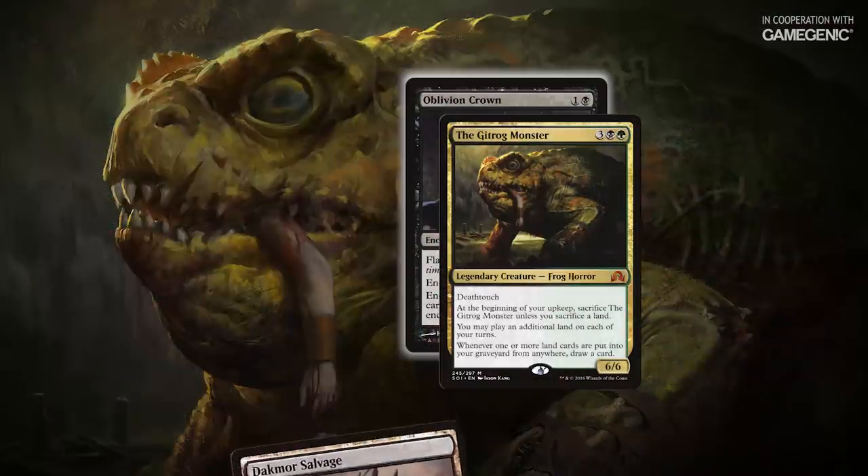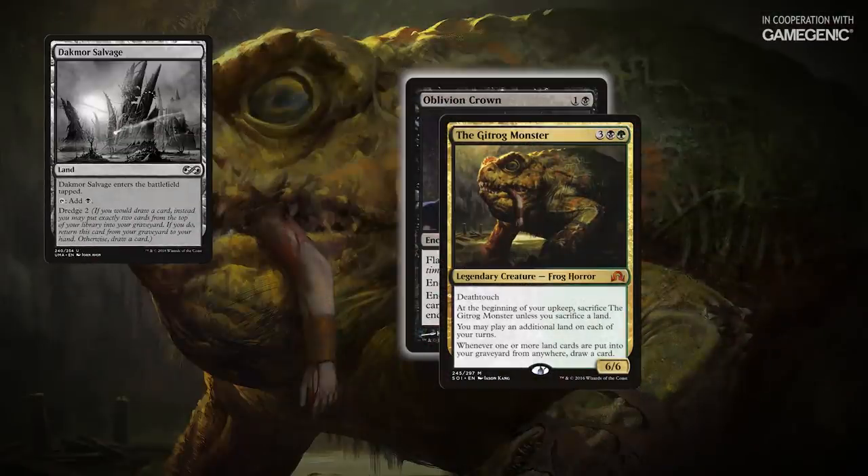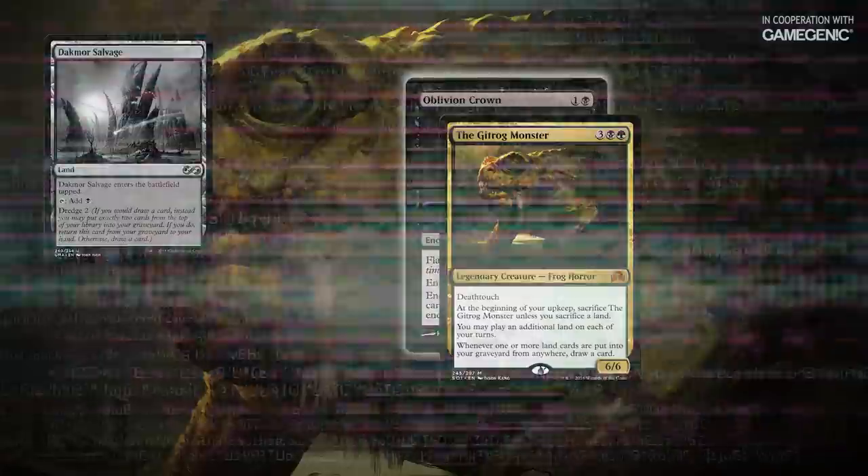Discard Dakmor Salvage to Oblivion Crown. I'll draw my library. Good game? This might be what you hear when the game ends, but what's actually going on behind the scenes?